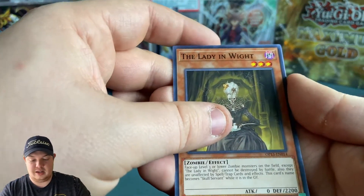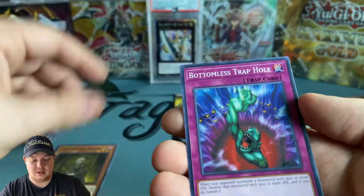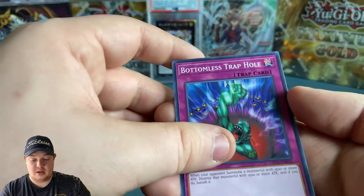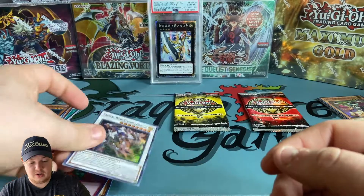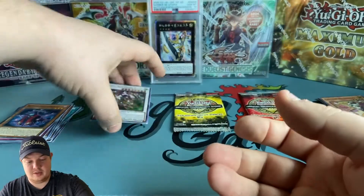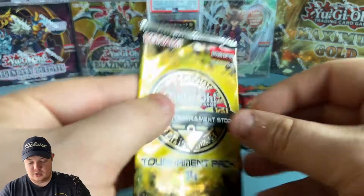The Lady in White - sorry, The Lady in White. Bottomless Trap Hole and Crystal Wing Synchro Dragon for the first one.